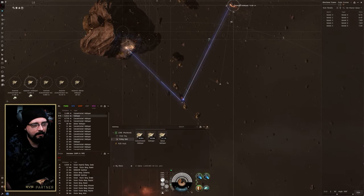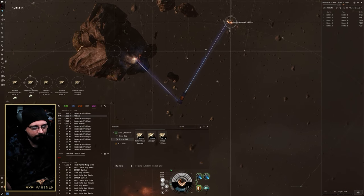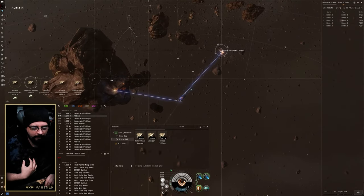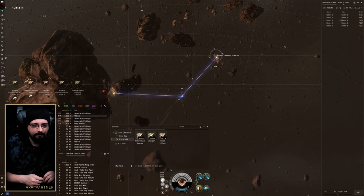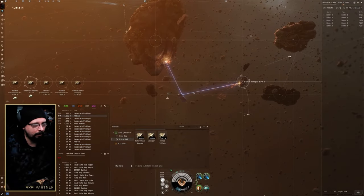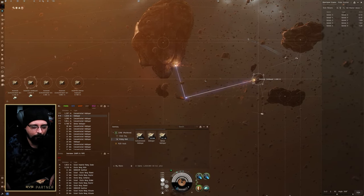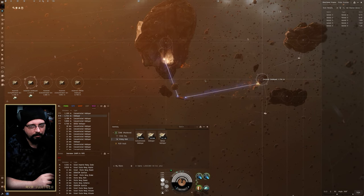In null sec you can jump stuff around pretty easily to main markets. In my situation I'm basically one jump from where my alliance has a local market where I can sell, and it's also a great place for contracts because it's a centralized location. Lots of people have jump ships stationed there, they come in to buy off the market, off contracts, or pick up stuff routed from Jita — so that single endpoint is already pre-staged for selling.